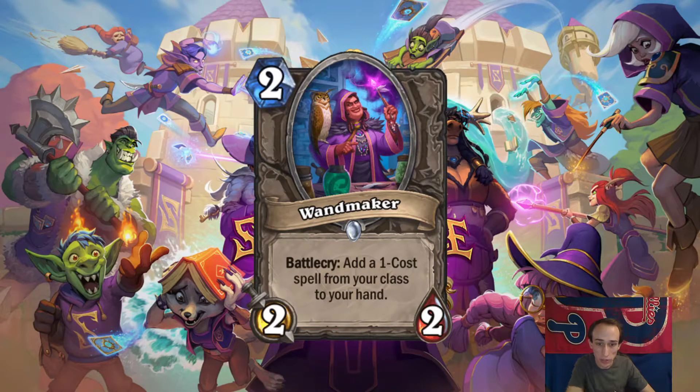Wandmaker. Add a 1-cost spell from your class to your hand. It's a battlecry, 2-mana 2-2, neutral. That's cool. I think maybe Demon Hunter wants this. Everyone else, kind of not so much.